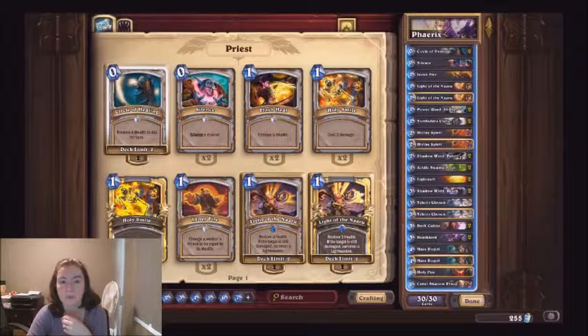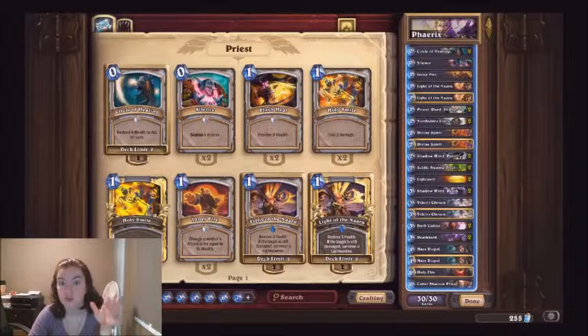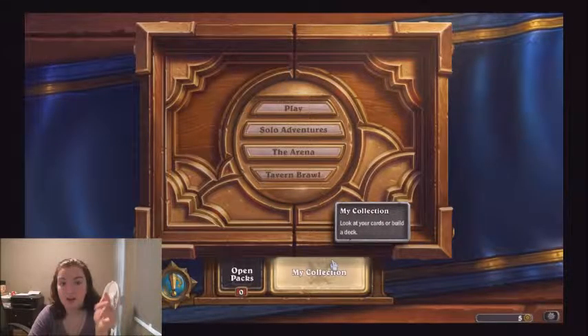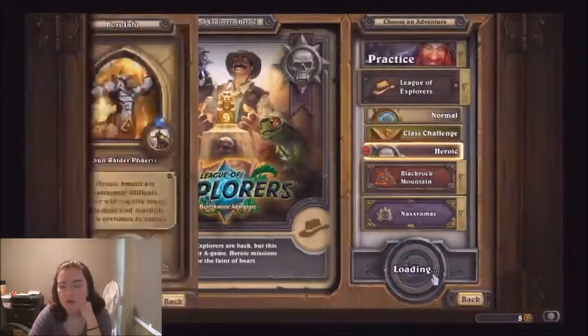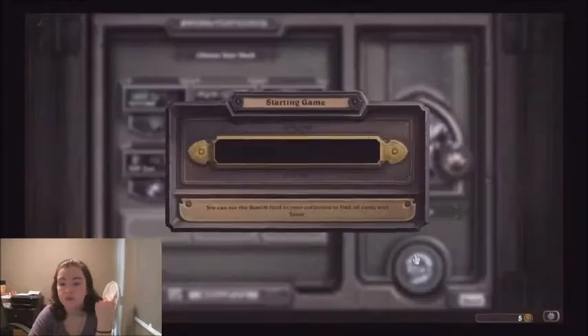Essentially, what you're going to want to do: you want to Shadowward Pain the Rod, then you want to Silence, then buff up a Death Lord, and then watch him just pass his turn until you win. It's going to take a few tries — these kind of decks generally do. You want to be able to grab the Rod, Silence it, and have a Death Lord. Pretty much what you're banking on. Let's see if we can get this to work relatively quickly.